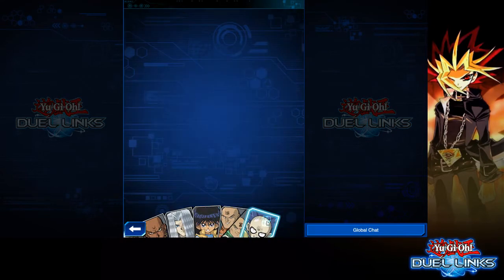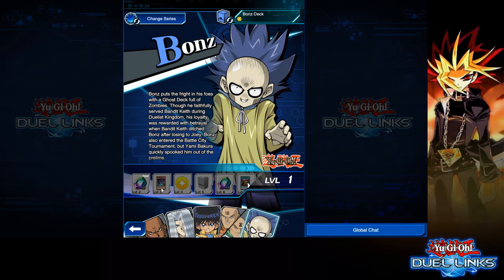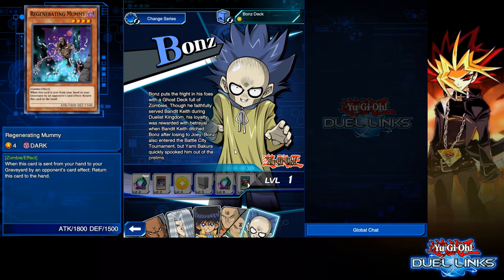Let's take a look at Bones, our Bonds. The basic level up gem rewards. At level 3, we are going to get the Regenerating Mummy. This card, if sent from your hand to your graveyard by an opponent's card effect, returns to your hand. 1800 attack. Pretty good.